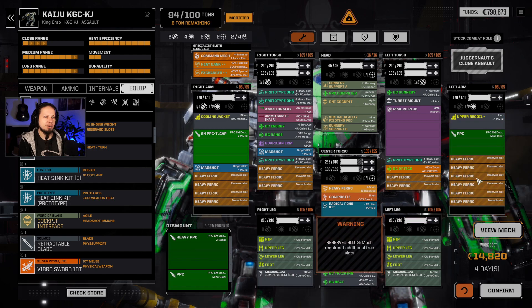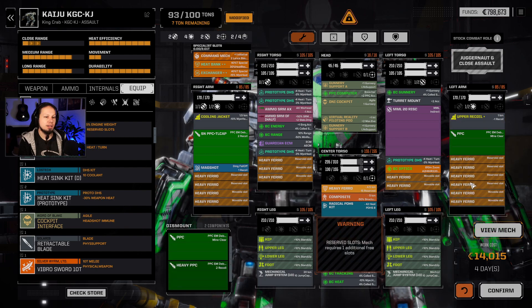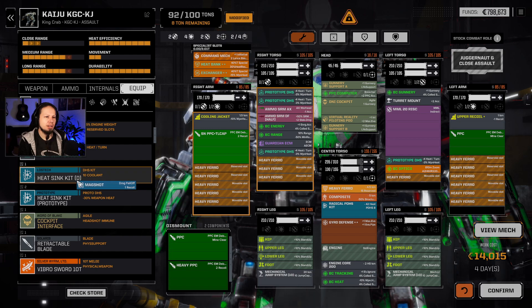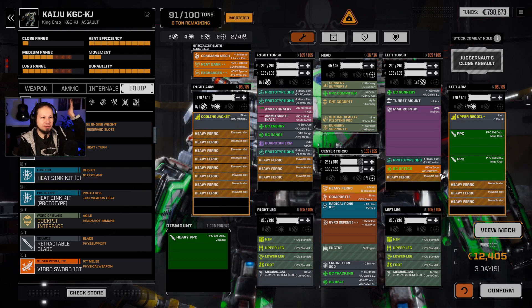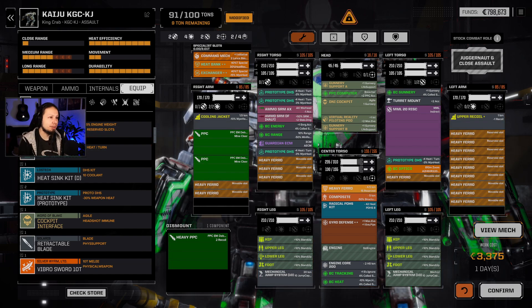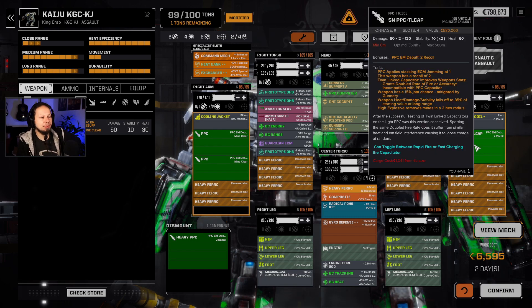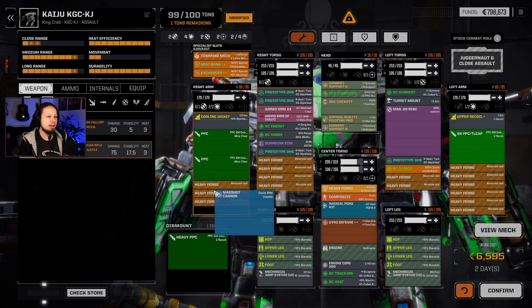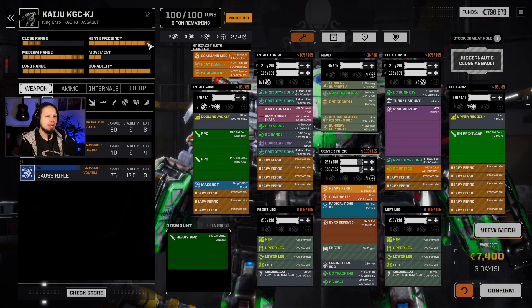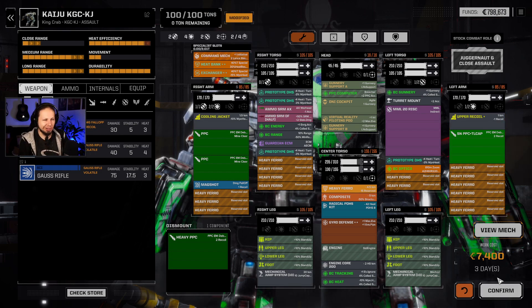Let's do a quick check — we need one additional free slot. Dropping the max shot... something weird happened there. Anyway, leaving the PPCs on the right arm — that doesn't cost anything to move. Dropping the heavy PPC, taking the snub nose, adding a max shot — not the cannon. Going in one heat under optimal cooling. We upgraded our mech. I was also thinking about an active probe or C3 unit. Squad is basically ready, three days for the rebuild.